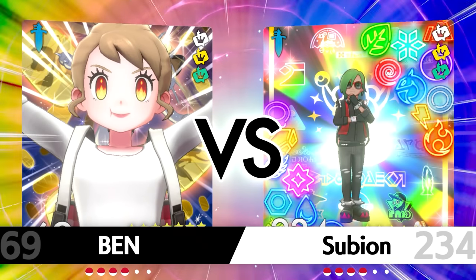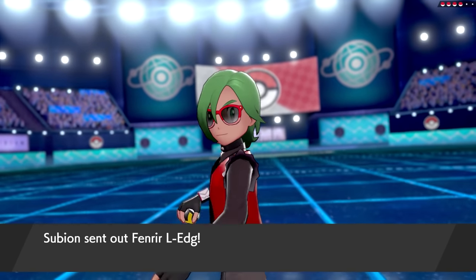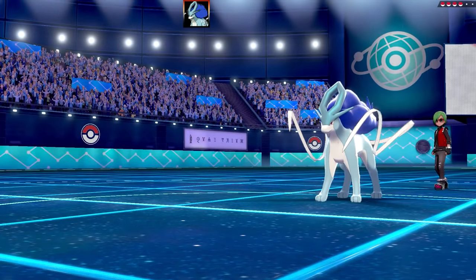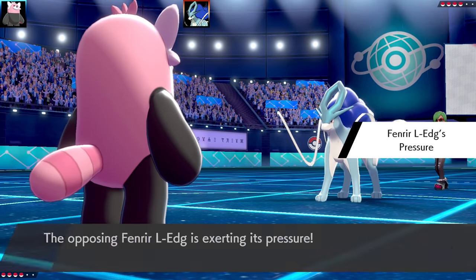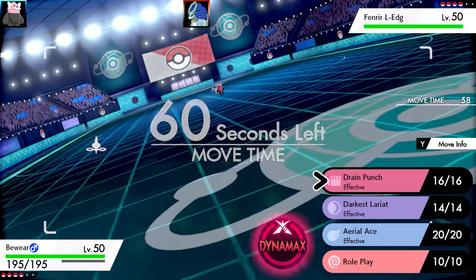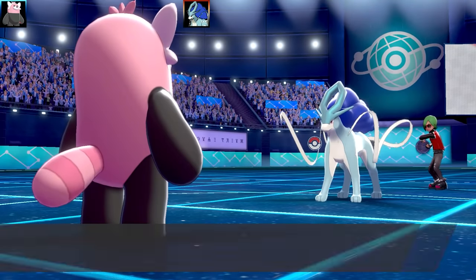The luck in that battle was real - the Weakness Policy Role Play set working, Cute Charm activating right when needed. Those two things really changed the battle around, and Bewear gave a great start too. On to Battle 2, against a player I think this'll be our first Sword-type chill battle. We've got a Suicune lead and I've got a Bewear lead.